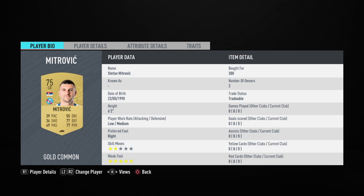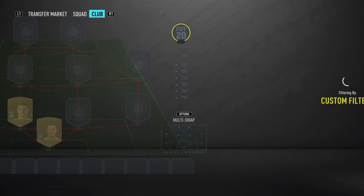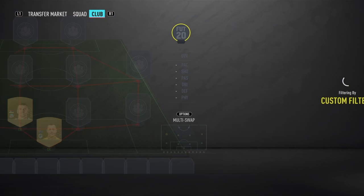Stefan Mitrovic is up next — you can see me just putting him in the squad here. He's another 300. I don't need to give you the prices for all the gold players, because they're all exactly the same price. This man's got five-star weak foot, which is a bit interesting. Make sure you get the right Mitrovic — make sure you get Stefan and not Alexander. We've got Daniel Royer up next. He plays in the MLS. He's Austrian.